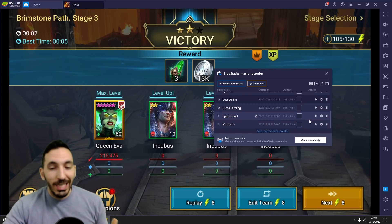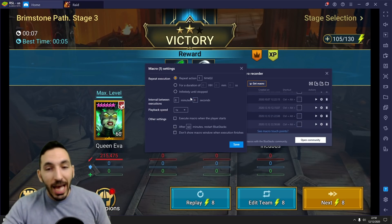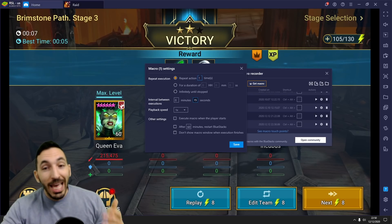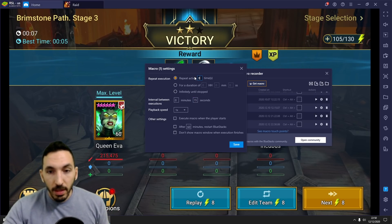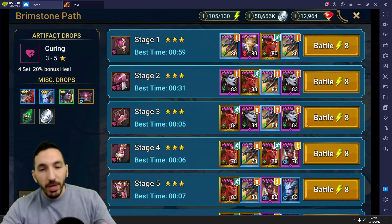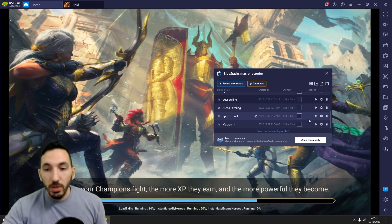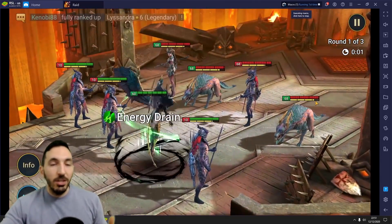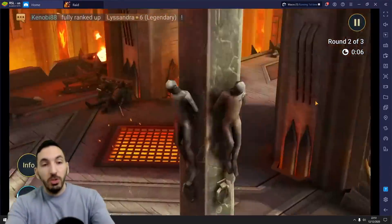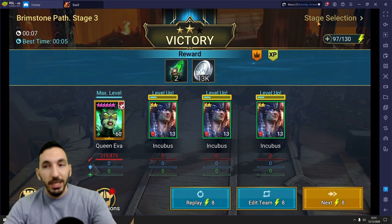This new macro we recorded just clicks the replay button. Because we farm it in about seven seconds, I'll have this repeat every 15 seconds — double the time to account for loading screens — and then repeat this for eight times. Just click save. Once I have that macro ready, I put the two champions I want in, press start, go to the macro screen, and press play. It's going to repeat itself eight times, which is the amount of time needed to farm those two-star champions to level 20. You can do this for any star level.